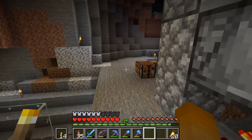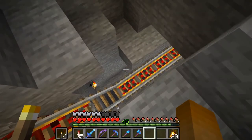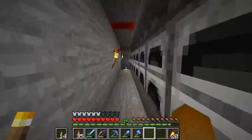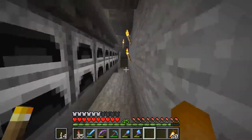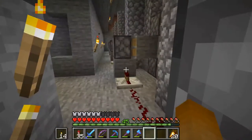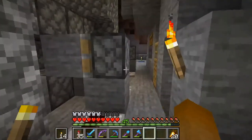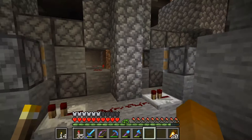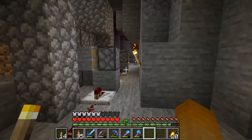That leaves basically the smelter array here that we have down there. This is powered by bamboo, and the bamboo is grown by zero-ticking, which will be a thing of the past in 1.16. So I have to come up with a solution for that, and I will build a new furnace array — a bit smaller than the one down there — mainly because I need to be able to fuel it constantly.